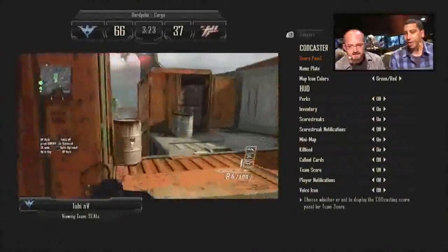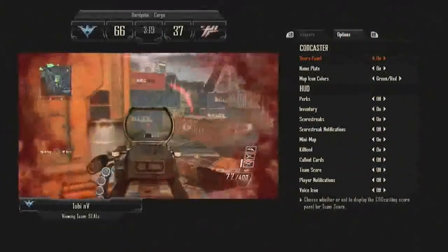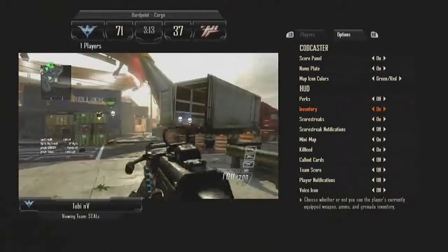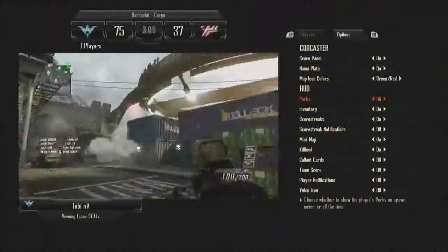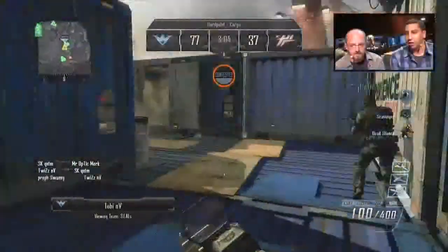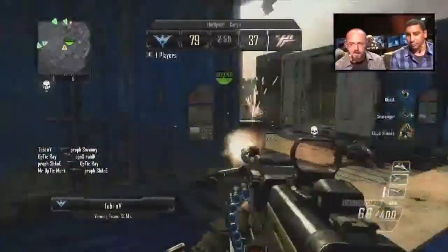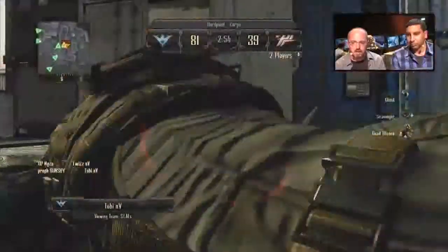Why don't we take a look here at the options screen in picture-in-picture mode and CODcasting mode. I'm able to actually go through here and remove elements of the HUD, change the way the screen looks. So right now I have the perks turned off, and we can't really tell what Toby is using on his class in terms of perks. But immediately I can just turn it on — and here you go. There's Toby's perks: Ghost, Scavenger, and Dead Silence. He's running a pretty traditional setup for Toby.